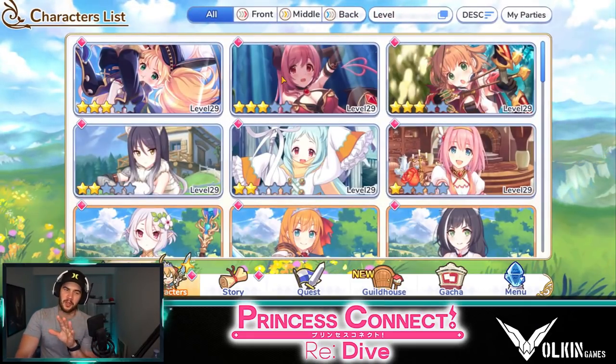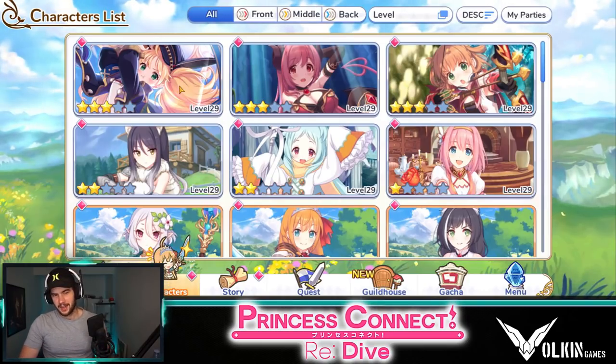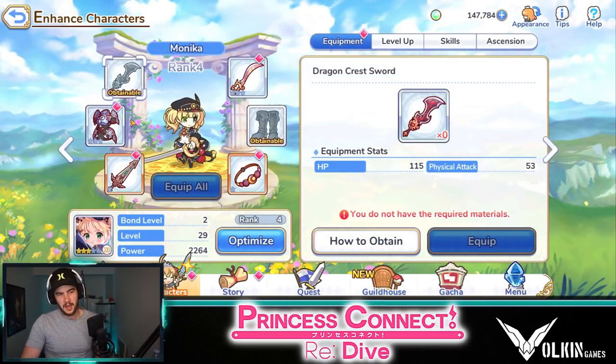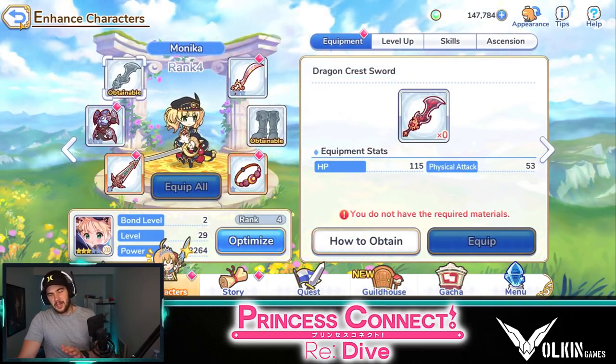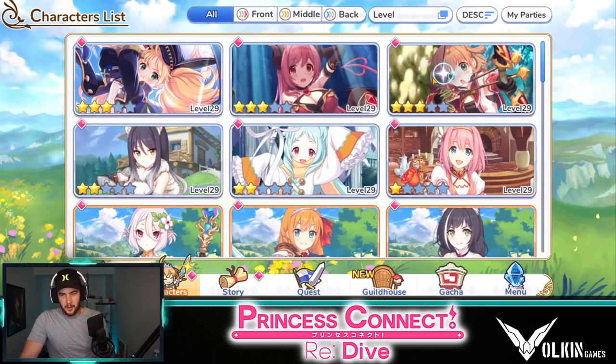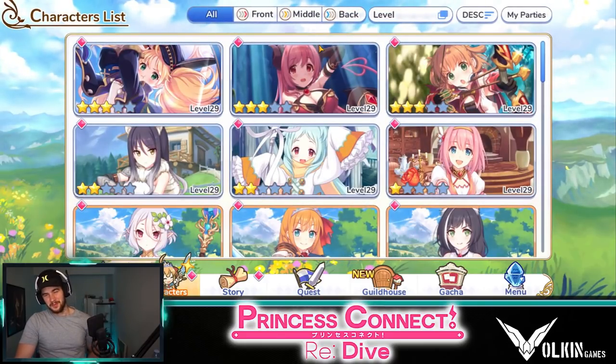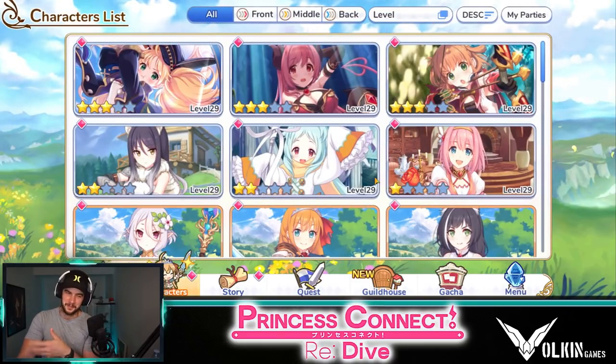So we ended up with three three-stars, none of which I consider to be top tier. IO and Monica I think are like second or third tier. My archer Reno — I'm still not used to the names — I don't think she's really that high up, but she's cool, so I use her.